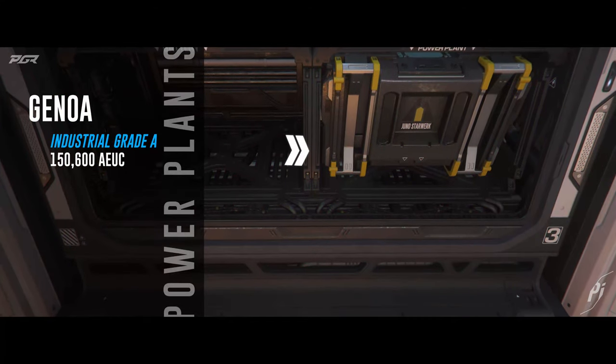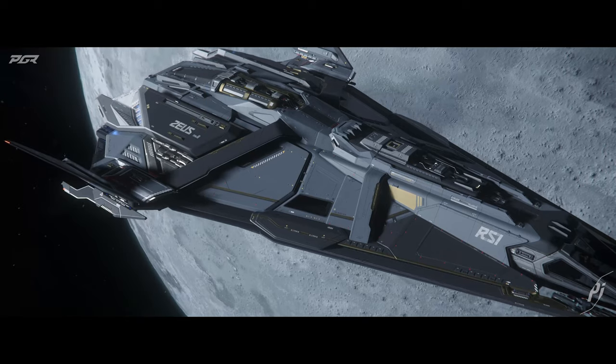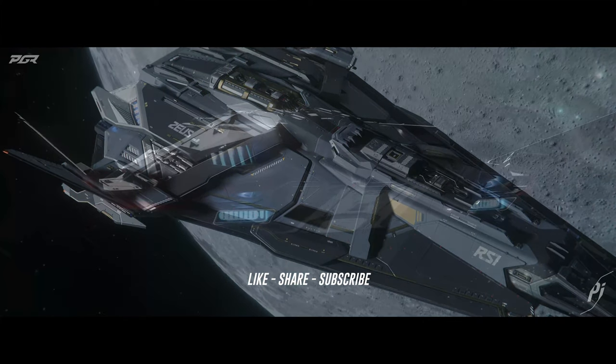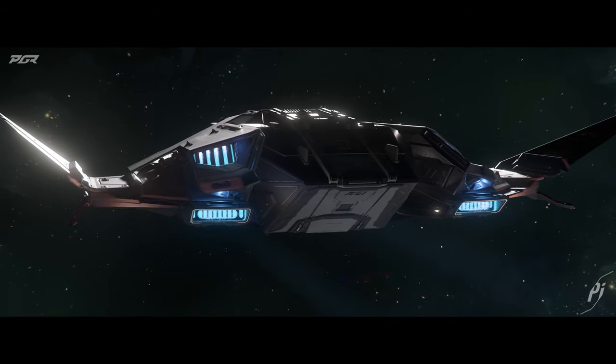For the power plants I went for the Genoa, which is an industrial grade A power plant. The reason for this is it gives the most power output and also provides 24 pips for power distribution on the clipper, which is the most for size 2 generators.